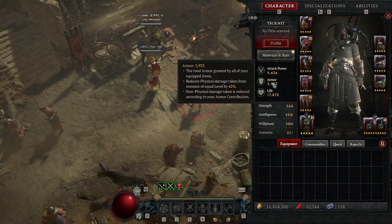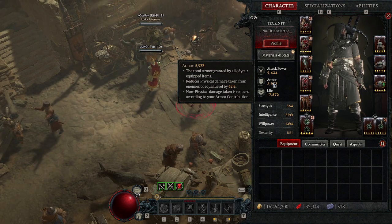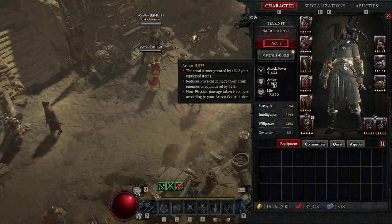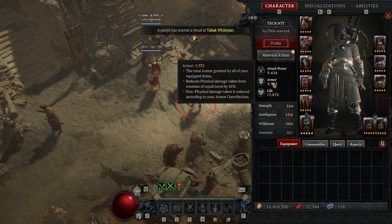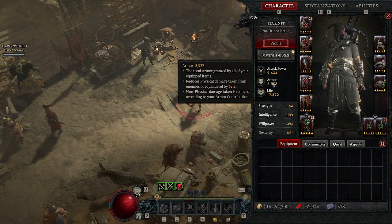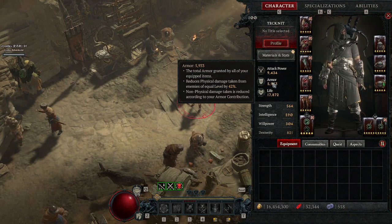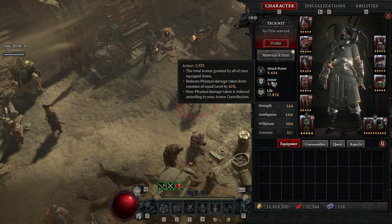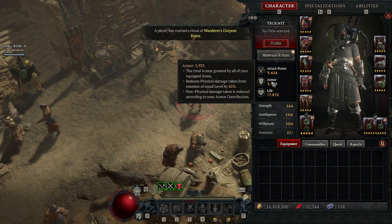Regarding armor: you would want lower armor for PvP, but against nightmare dungeon tier 85 and above you definitely want at least 9,000 armor. The reason is that at tier 85, the 5% damage reduction shown in the tooltip doesn't have much significance anymore, because the tooltip is based on level 100 enemies. At around 8,000 to 9,000 armor it's around 80 to 85% reduction against level 100 enemies, which is the cap for that level.